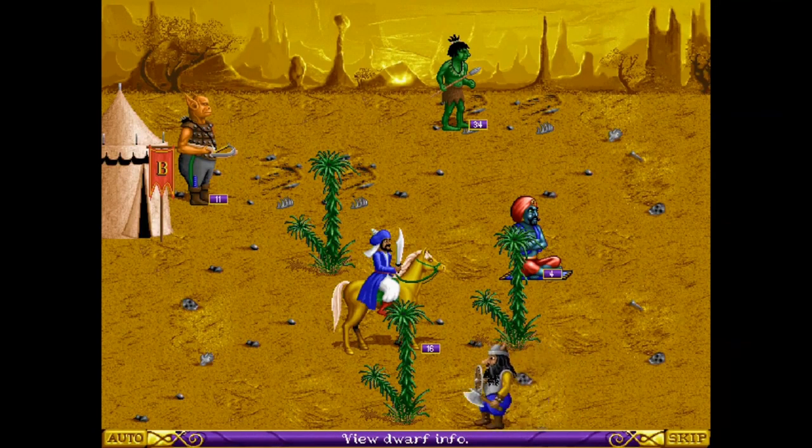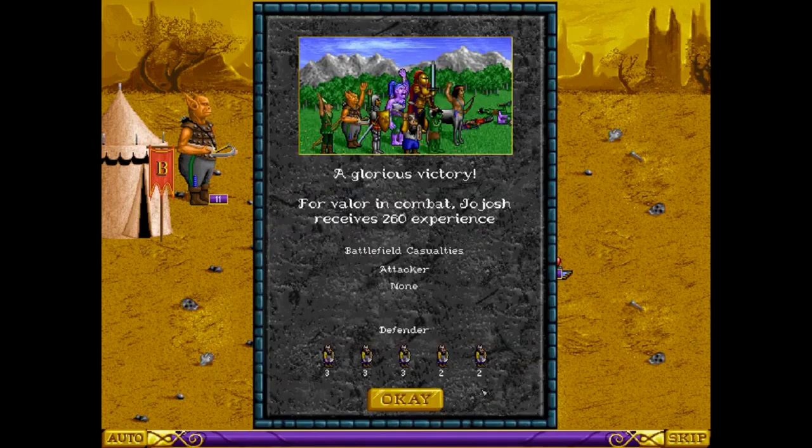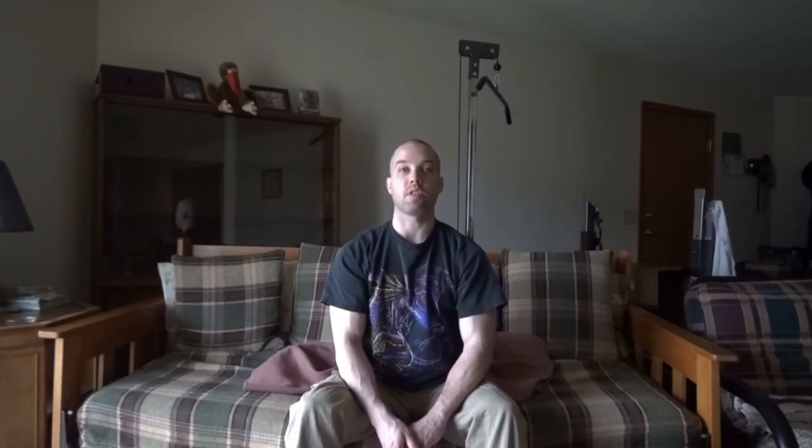The settings determine quite a bit of how the game will be played, from how many resources you start with to how well the AI plays. If you want an extra challenge, you can turn on King of the Hill. Gameplay is very simple — you take your hero and you can build structures, recruit troops, wander the land for treasures, or fight creatures. When you exhaust all movement, your opponents take their turn.